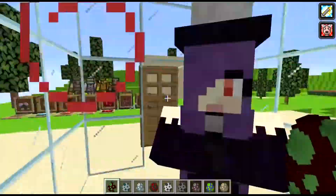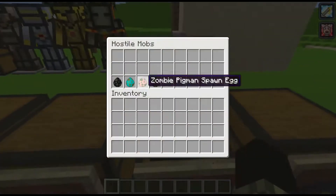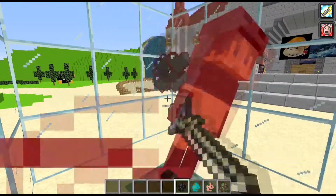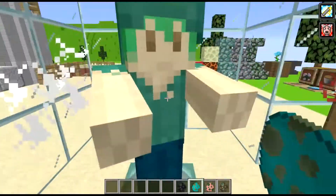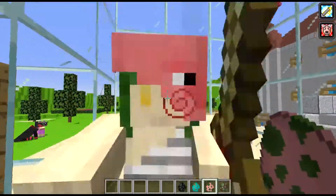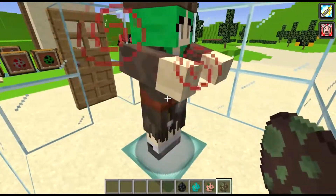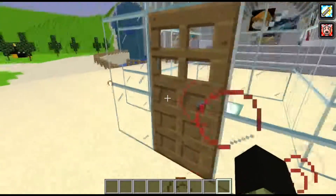Strays are just bluer skeletons - what can I say. Vindicators are just angry villagers at this point - also humanoid. You can kind of see the trend I went with for these mobs. Last but not least, we got the Wither Skeleton - just a taller darker skeleton. Zombie pigman - one of the cool ones - wearing the golden sword and a pig bandana on the head. Zombie villager is just another zombie with the villager skin on top.